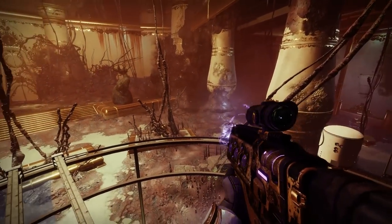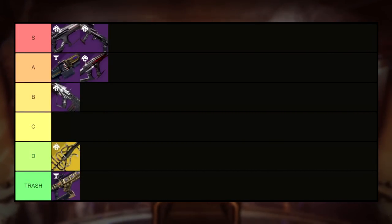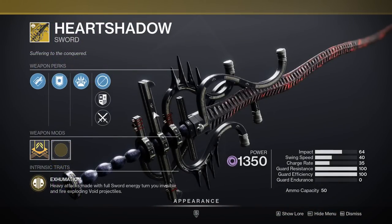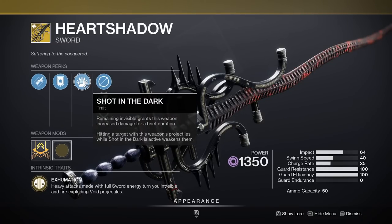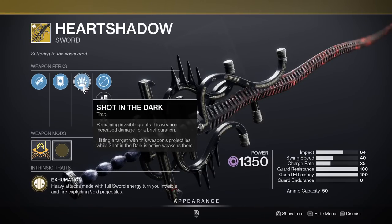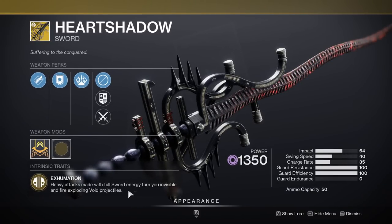Lastly for the Duality dungeon, we find ourselves at the exotic Heart Shadow, and I'll be placing this in the D tier. In a world where we have Lament, Fallen Guillotine, Hero of Ages, and Soul of Scar, why would I use this sword and have it take up my exotic heavy slot? It has some fun Void 3.0 synergies, but at the end of the day it's a huge waste in that heavy slot. I'm keeping it out of trash because it actually does have some potential, but the effort needed to realize that potential just isn't worth the hassle, as well as the trade-off for an exotic.